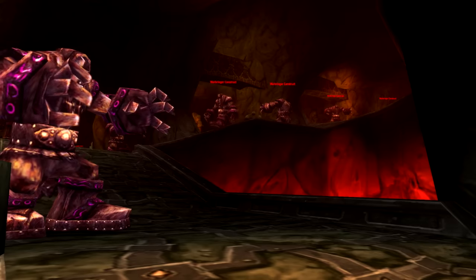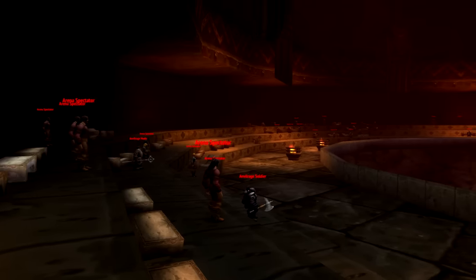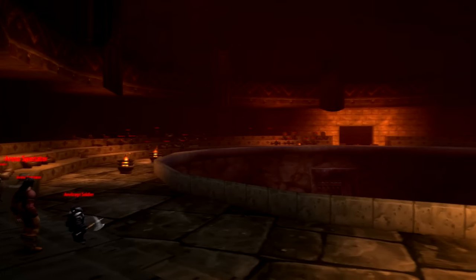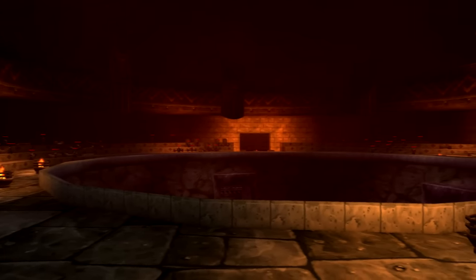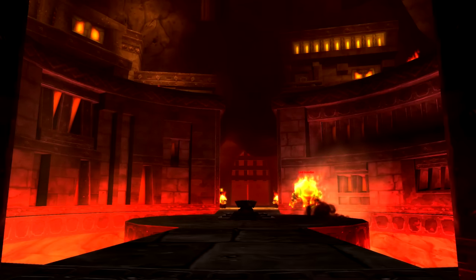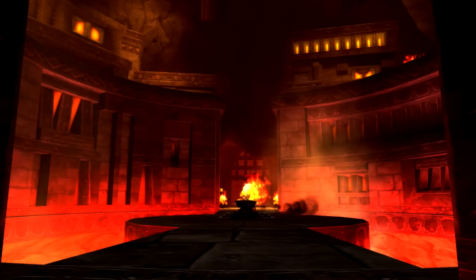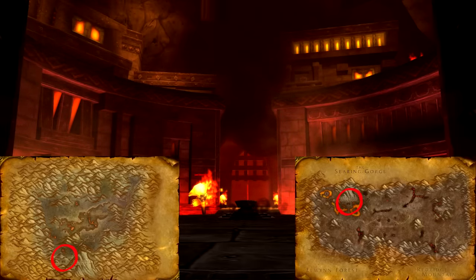Once a prosperous dwarven city nestled in the Red Ridge Mountains, Blackrock Depths saw its own demise when Emperor Dagron Thessarian summoned Ragnaros the Firelord into the mortal realms on his quest for vengeance against the other dwarven clans. Ragnaros's entrance transformed Blackrock Mountain into a volcano, scorching the surrounding areas of what we now know as the Searing Gorge and the Burning Steeps.